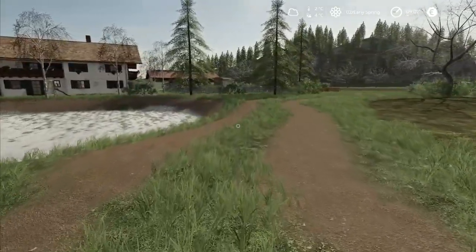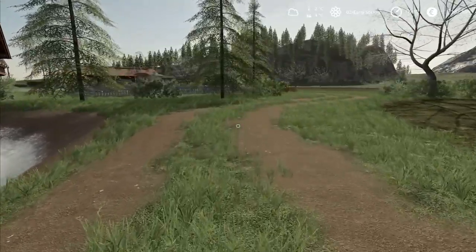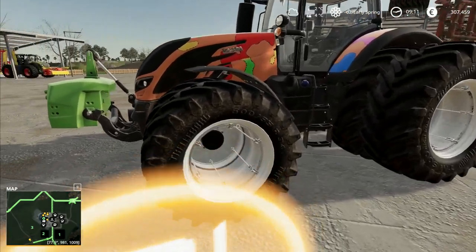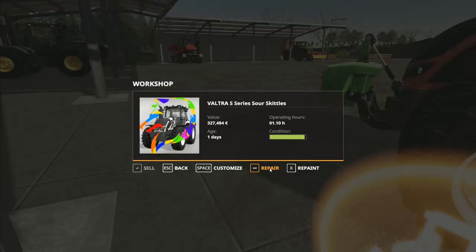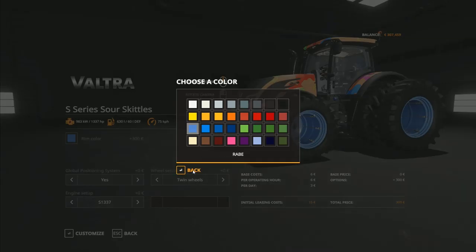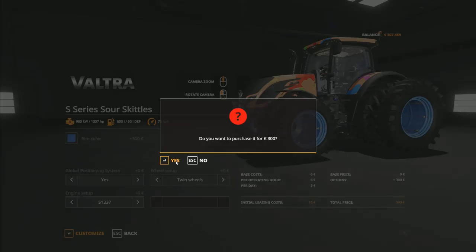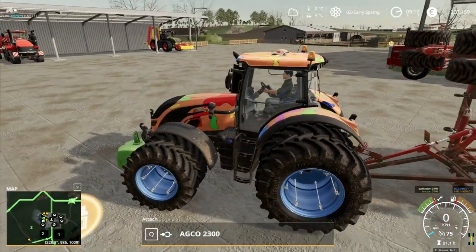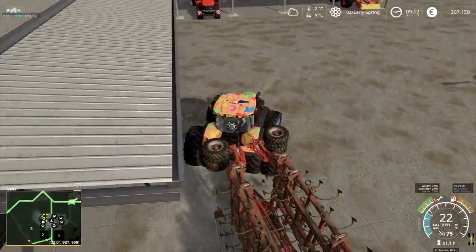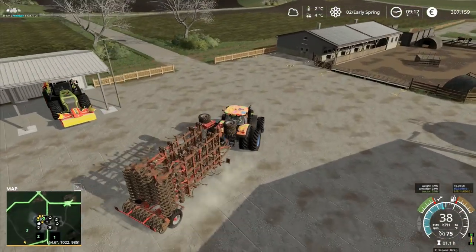Hey folks, it's Frithgar — welcome back to Alps Panorama at the northern sea here in Farming Simulator 19. We want to go into the customizer and look at the rim color. The 'rab blue' was the one he recommended, so I've purchased that. I've hitched the items back on — that was the color he felt was the better complement for the tractor.